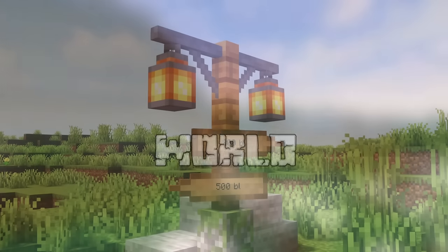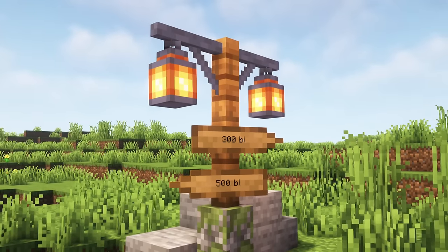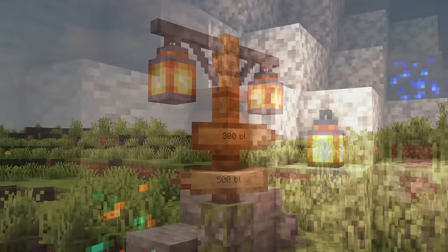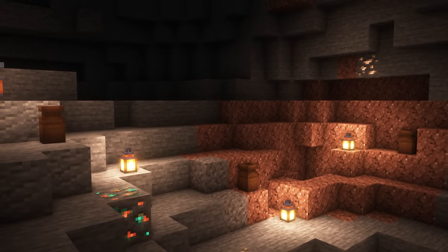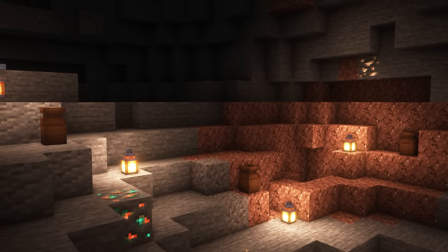Occasionally you may find signposts scattered around the world, indicating the direction to a nearby village. One can also find urns underground in caves. When broken, they will drop commonly trash items such as bones.